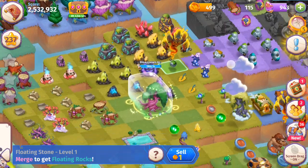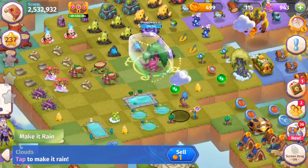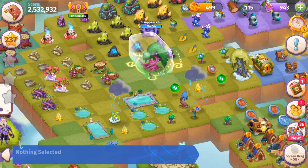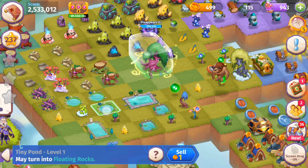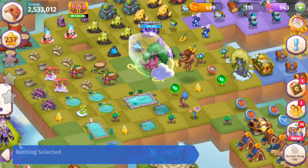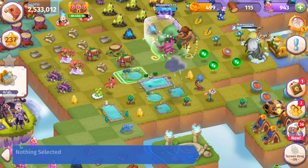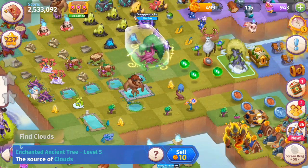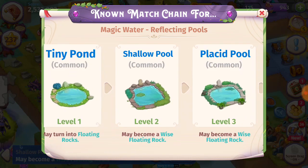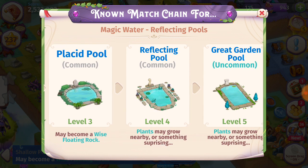These are similar to the water in Merge Dragons. And if you don't merge them fast enough, they're going to turn into the Floating Stones — these Floating Rocks. Which can be considered the equivalent of the regular mushrooms, and that would make these Glowing Rocks the magic mushrooms. If you're only playing Merge Magic, no worries. We've got these five Tiny Ponds and I'm going to merge those before they turn into the Floating Rocks. The level three may become Wise Floating Rock, so we need to get the level four so it doesn't turn into a Floating Rock if we want to work on our Magic Water Reflecting Pools chain.